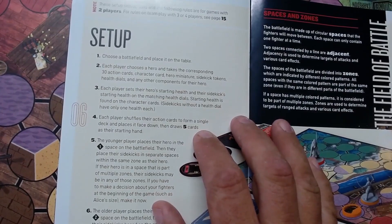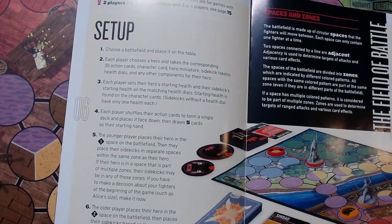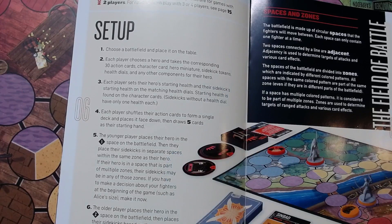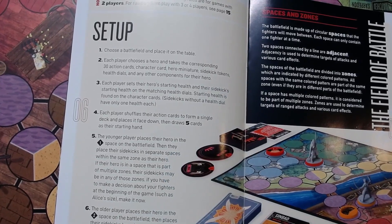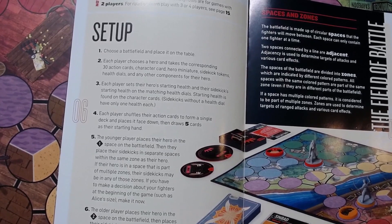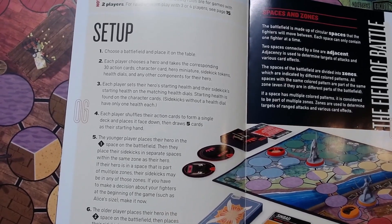Going to the setup page: first, choose a battlefield and place it on the table. Each player chooses a hero and takes the corresponding 30 action cards, character cards, sidekick tokens, health dials, and other components for their hero. Each player sets their hero's starting health and sidekick starting health on the matching health dials. Each player shuffles their action cards to form a single deck, places it face down, then draws five cards for their starting hand.